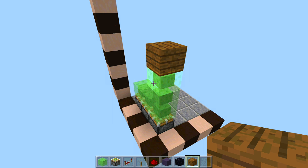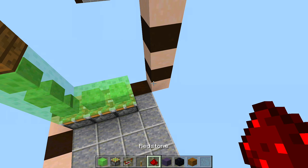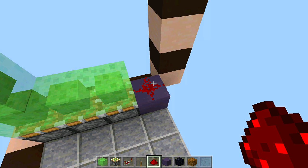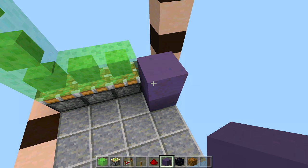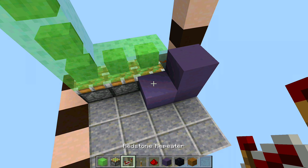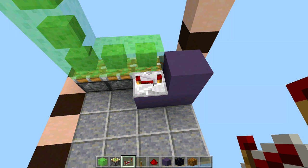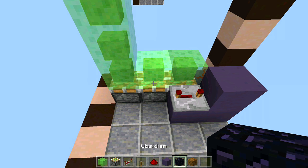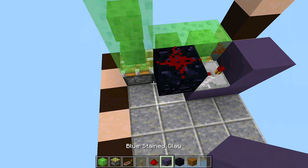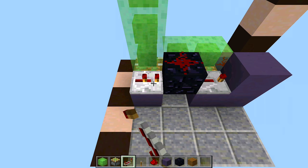Now it's time to send power to these pistons to make the up and down function work. Swing over to the back side of the build and place a block down right off the back sticky piston, then place a piece of redstone on top of that block. Come up two blocks next to the sticky piston, take out your repeaters and place a repeater going into that block set to four ticks delay. Then behind the repeater next to the slime block, place an obsidian block with redstone on top, and come down a block placing another repeater going into that obsidian block also on four ticks delay.